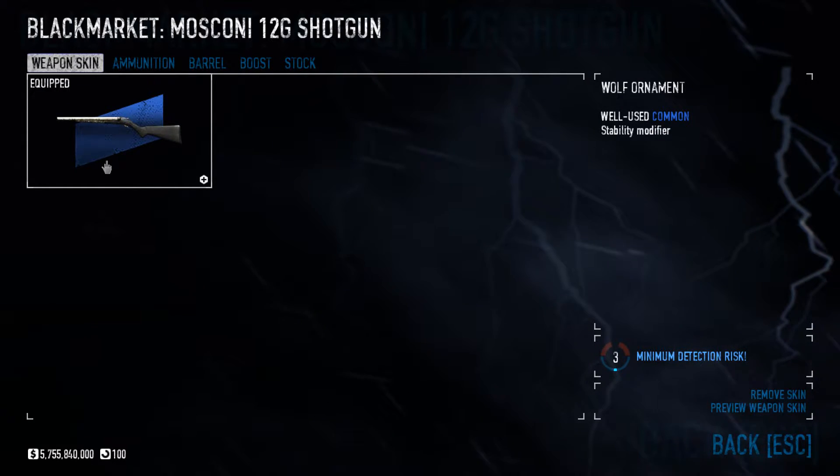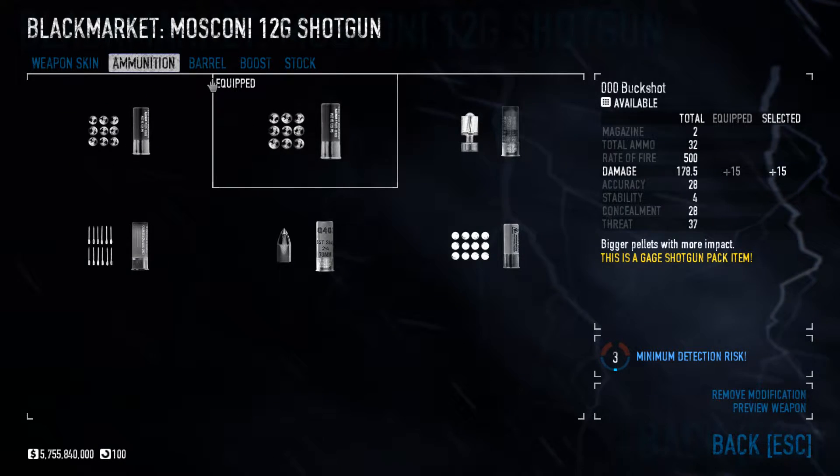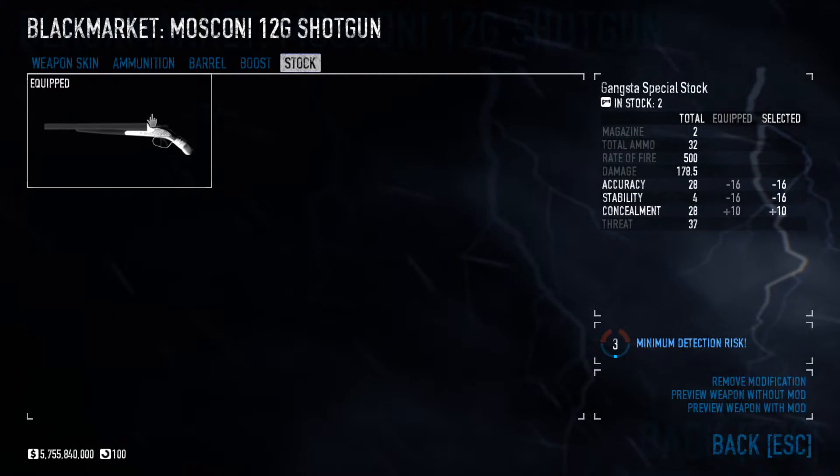I'm using the Moscone 12-Guard Shotgun with the Wolf Ornament Skin, the Buckshot Ammunition, Road Warrior Barrel, Concealman Boost and the Gangster Special Stock.